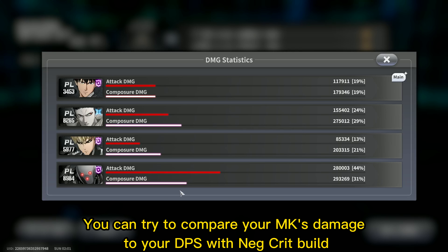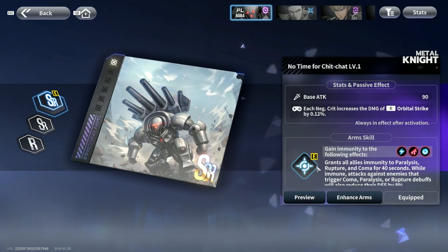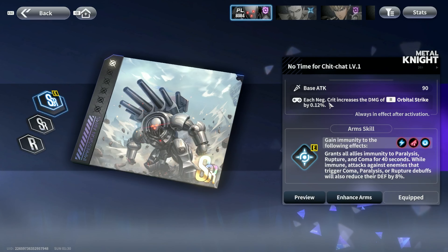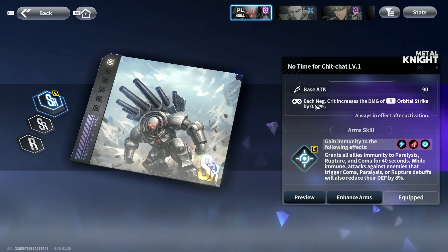My Zombieman is not well built yet. You can try to compare your MK's damage to your DPS with the Neg Crit build. Neg Crit boosts his third skill burst if you have his card.